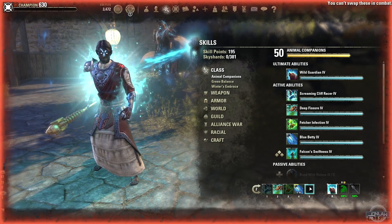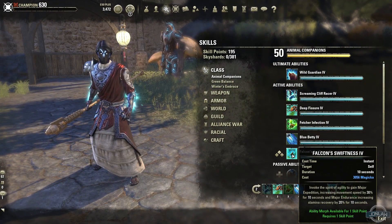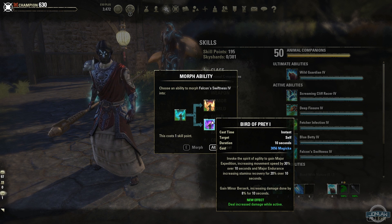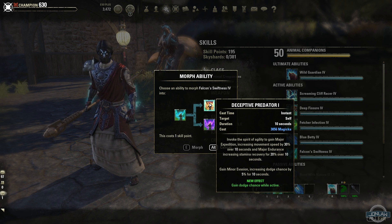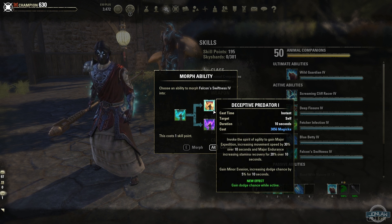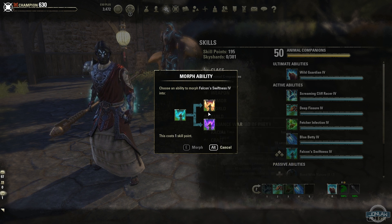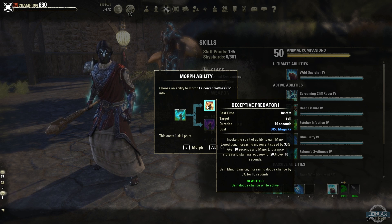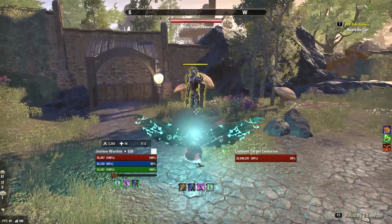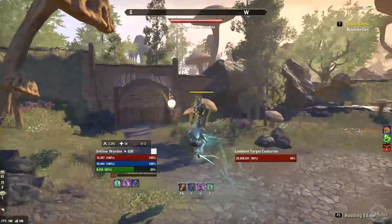Falcon Swiftness is our next one — it looks cool. You gain Major Expedition, increased movement speed, and it increases your stamina recovery. The morphs are Birds of Prey, which increases damage while active, and Deceptive Predator, which gives a dodge chance when active. I think Deceptive Predator is going to be used more in PvP while Birds of Prey is more for PvE. It's more of a stamina ability, but this is what it looks like — glowing wings that are kind of cool, kind of like the Vicious Ophidian set speed bonus but blue and really nice.